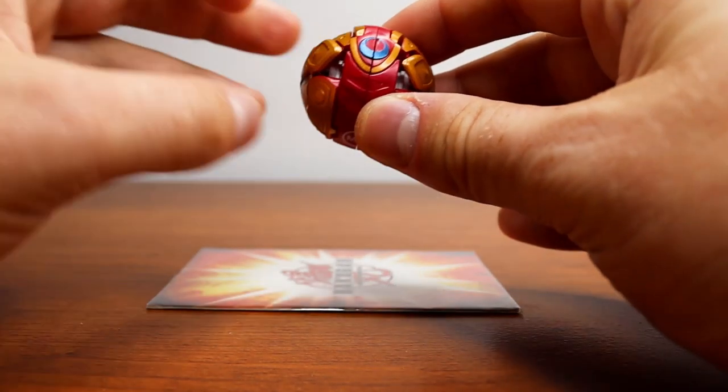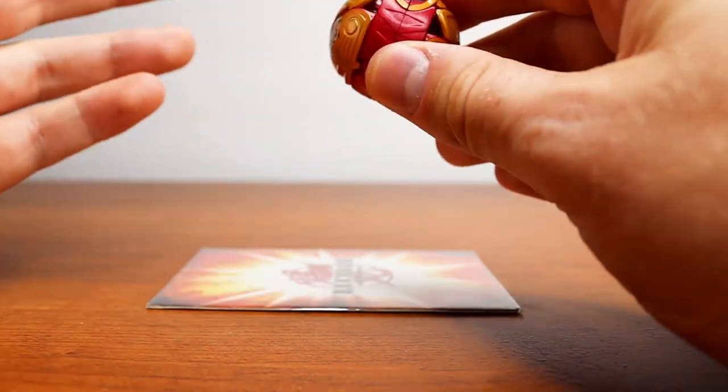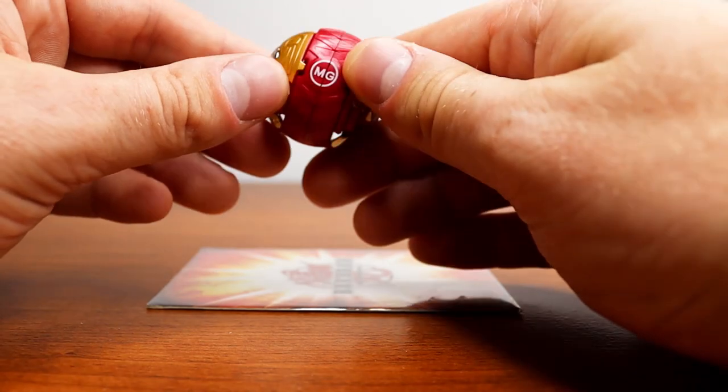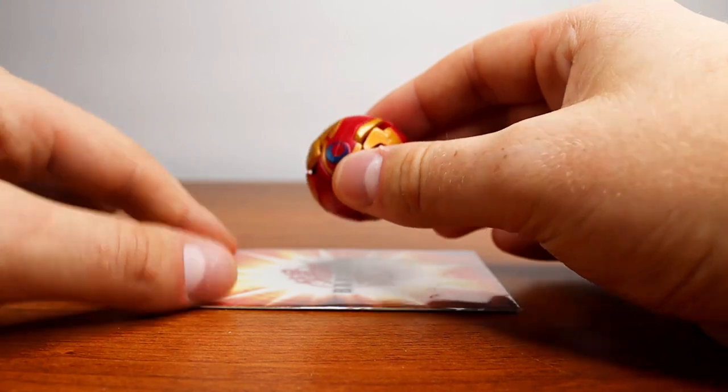To give you guys an idea, we're going to look at the main protagonist Bakugan of this show, Rex Hiru — I think I'm pronouncing that right. My Japanese is atrocious, but we're going to be taking a look at him to explain all those features. Let's go ahead and pop him open.